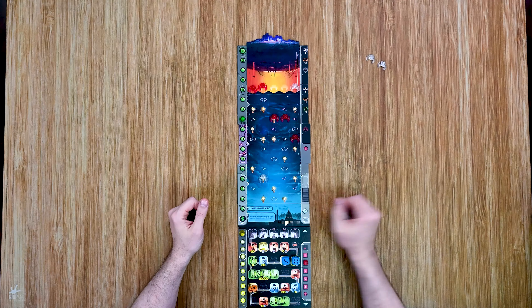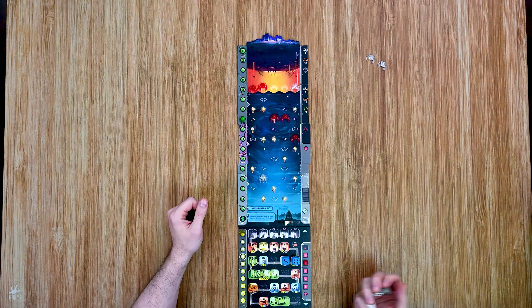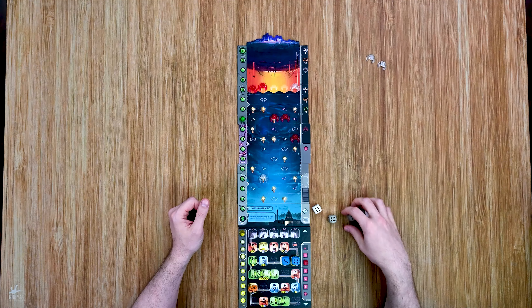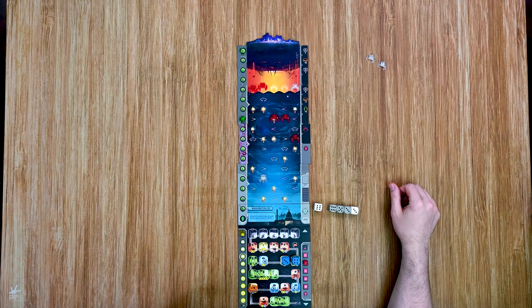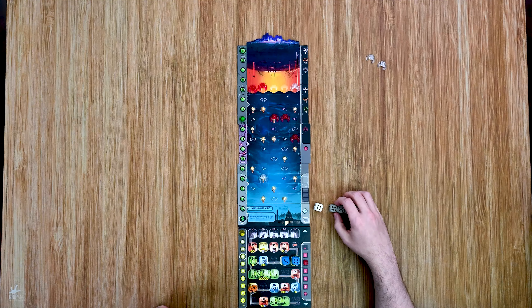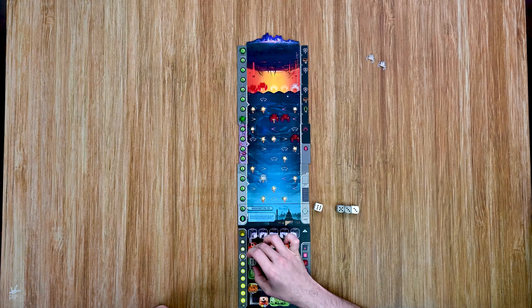I need a six at this point to advance research and I do have one — I'll keep it simple and drop it in. That moves the excavator all the way down six spaces, which isn't bad at all. That bumps me up on the research track and sets me up to make a big push next turn. I work through placing the remaining dice into available positions.